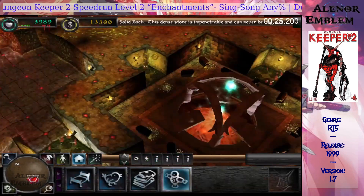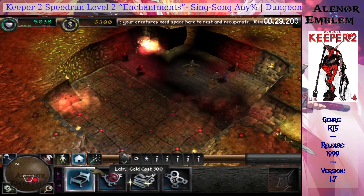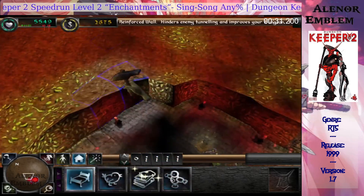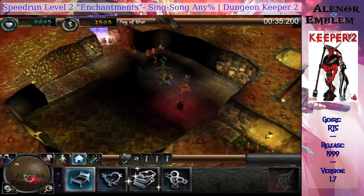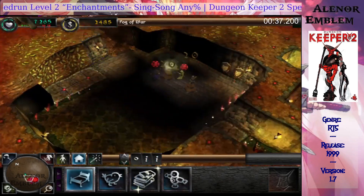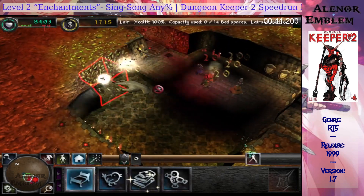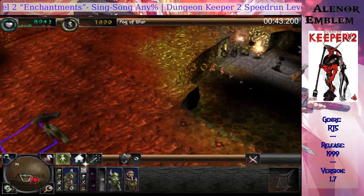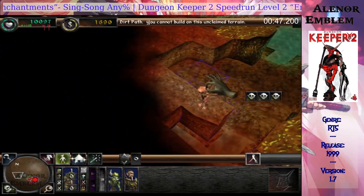Your library is not yet functional. You must enlarge it. Every bookcase in your library will attract another warlock to your realm. Your library is too small to hold your spells. A size of 4x4 is what's required.